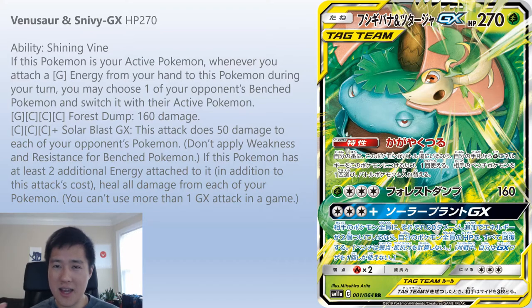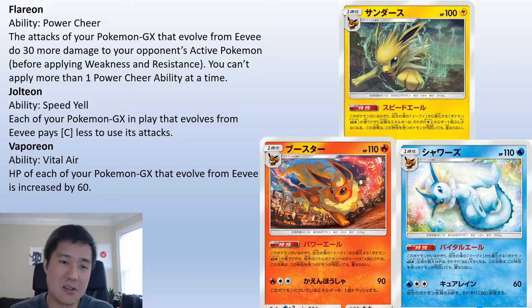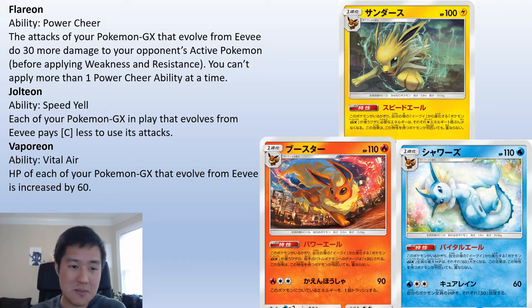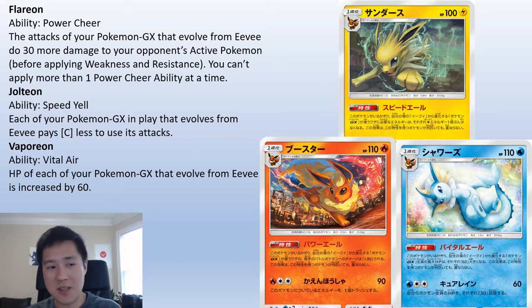The next card is a new mechanic I love. There have been other buffs like Diancy and Altaria, but these Eeveelutions buff up just Eeveelutions. They're different types so it's not tied to a specific type. You do need to evolve them to the GX forms because the abilities only apply to GXs. I feel like this will allow for a lot of fun decks, though I don't think they'll be top tier. Starting with Flareon — basically when these are on your bench, they power up your evolution GXs. Flareon makes your evolution GXs do 30 more damage.